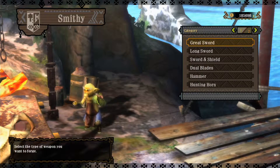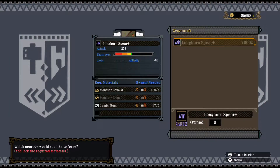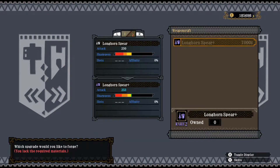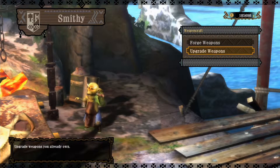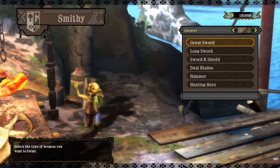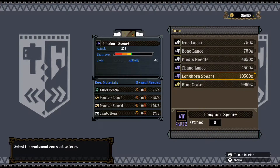The upgrade costs a bit less than half. But the cumulative pricing of building up to the Longhorn Spear standard could go over that, and it also depends on how much money you have anyway. So right now I'm going to go for the forge rather than the upgrade.